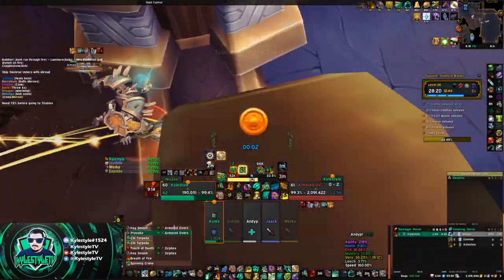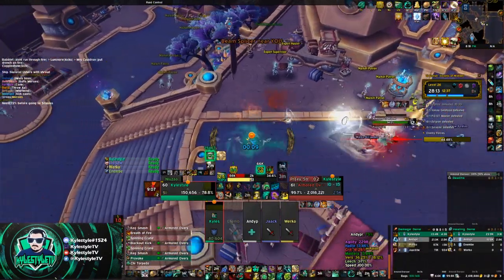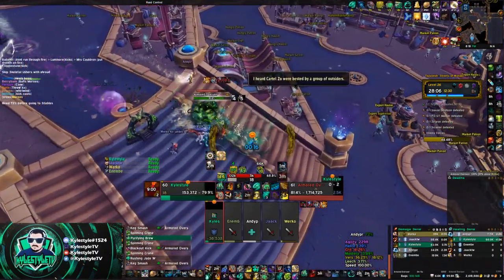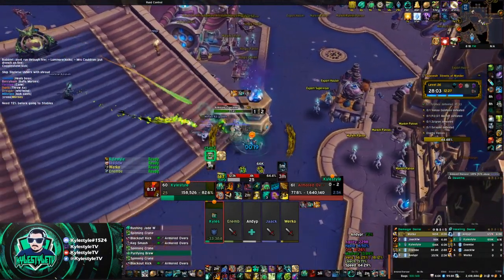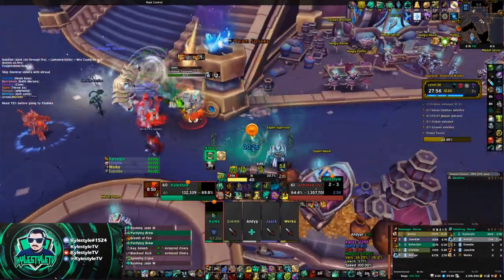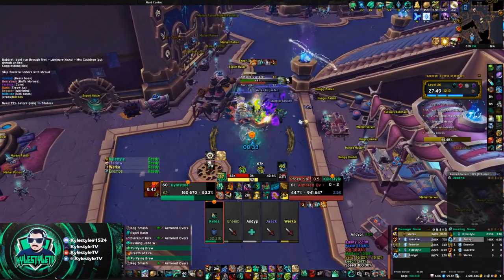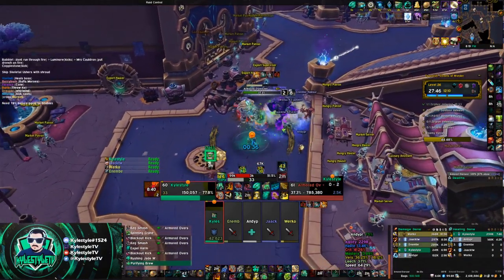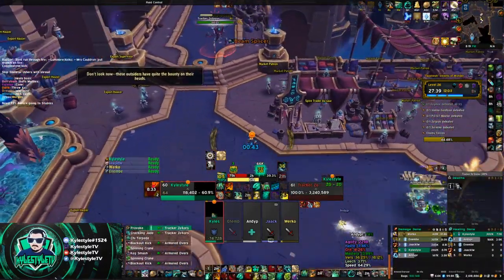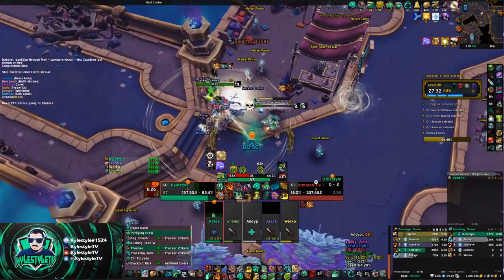Unlike most Blood DKs, who come out of here and go right towards the Trading Sequence, I go left. Going right through all that trash is the most healing-intensive part of the entire key — it can be 100% avoided by going left. The ads over here are worth more and significantly easier to deal with. It's three pulls and much less hectic. If you hate your healer, go down the stairs to the right. If you love your healer, go left — it's easier and actually takes a little less time, especially as a monk.